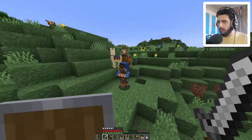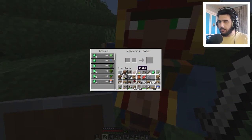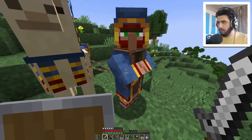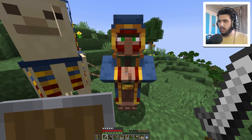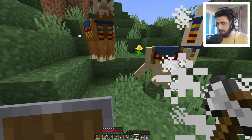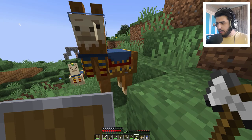Finally — a wandering trader! What do you sell? Apparently nothing useful. Dark oak saplings for five emeralds. Do I even need that? Nope. Thanks anyway. I got some leaves from this at least.